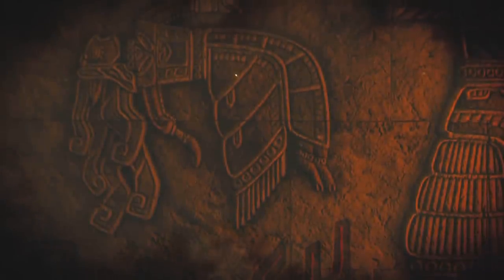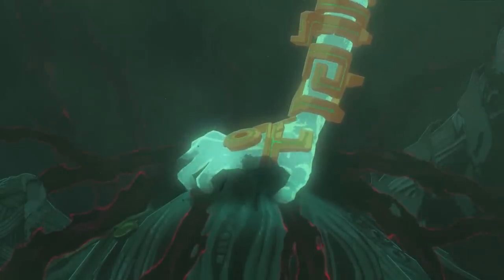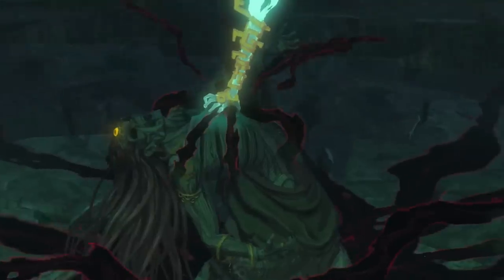Following this is a carving of a figure seemingly levitating in the air. The figure has long hair and wears robes, and the way it's positioned definitely suggests that this could be a depiction of the body of Ganondorf, seen all the way back in the game's reveal trailer. Strengthening this idea is the fact that we can see Malice creeping up from just below the figure, just like how Malice surrounds Ganondorf's body.